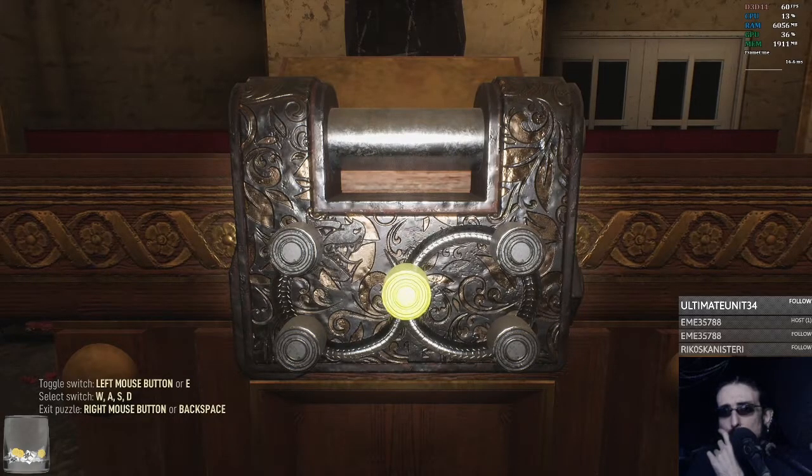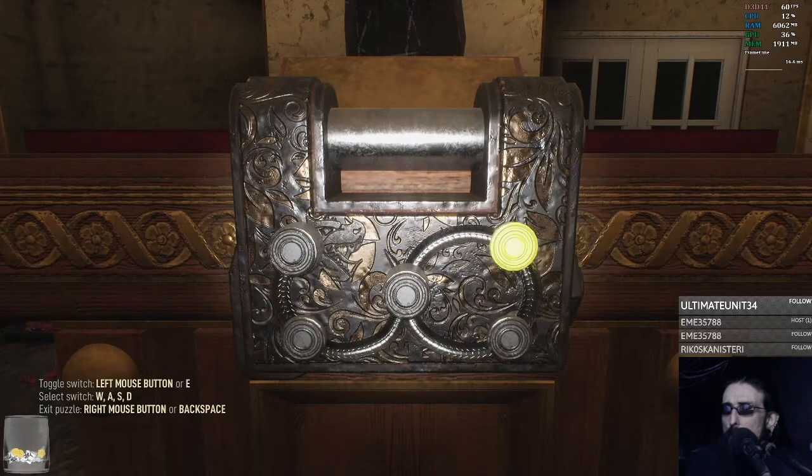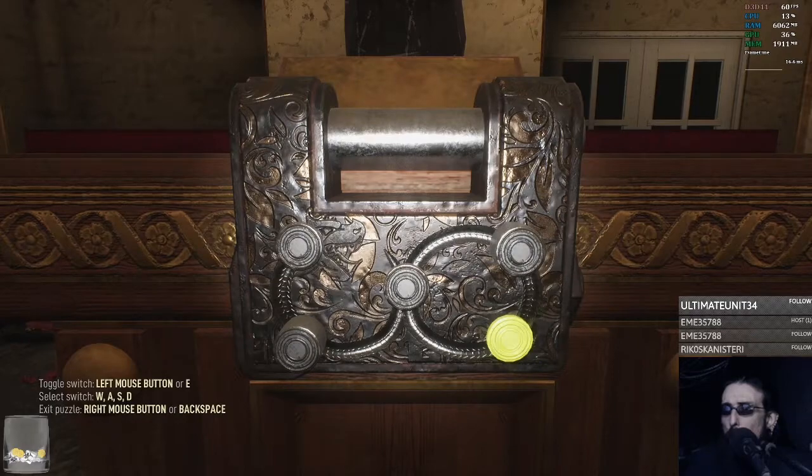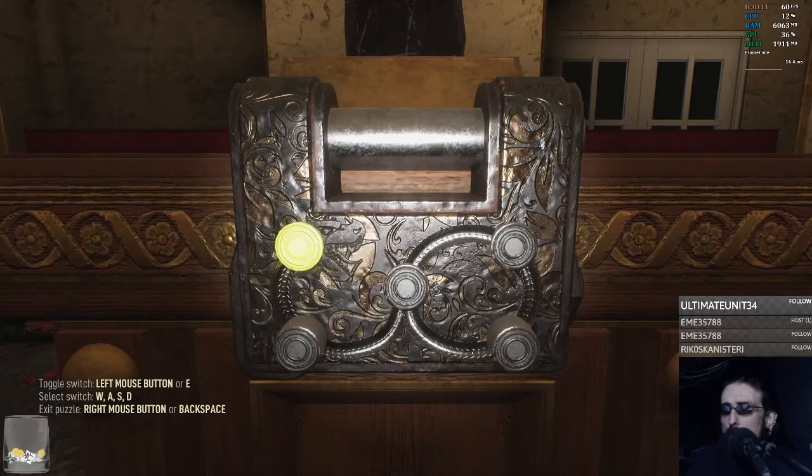Toggle switch. We got left mouse button or E. Select switch. Where did these puzzles come from suddenly? What does it do if I push that one? Okay, top three. Those three. Those three. And that one is those three. Is the goal to press all of them? Those three. Those three. Those three.